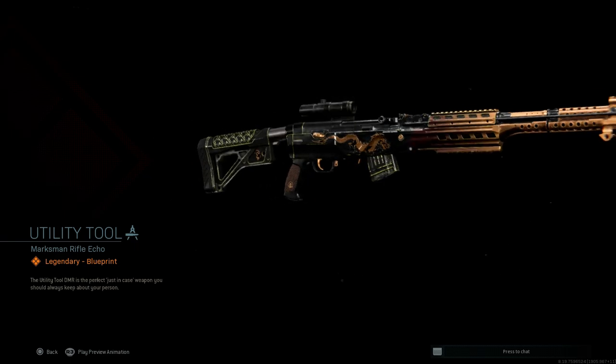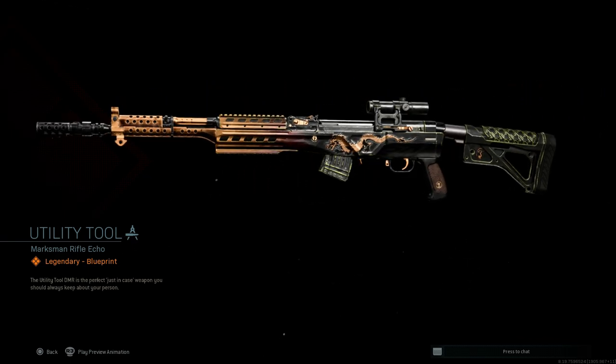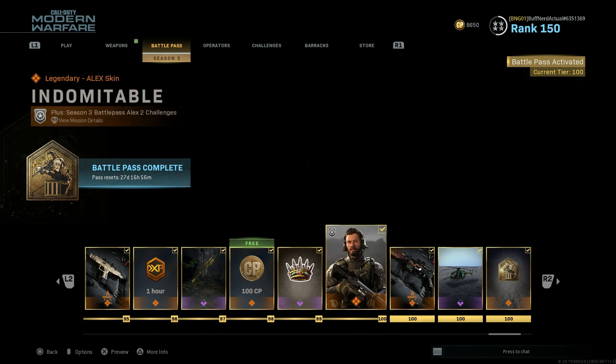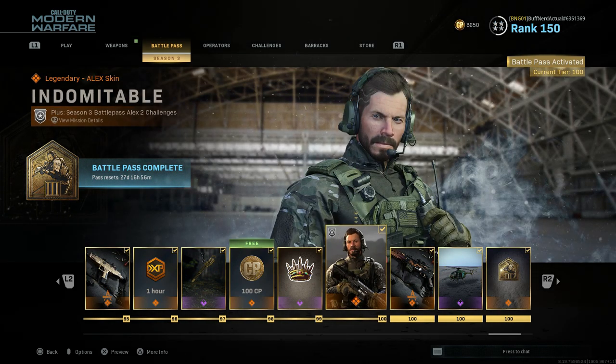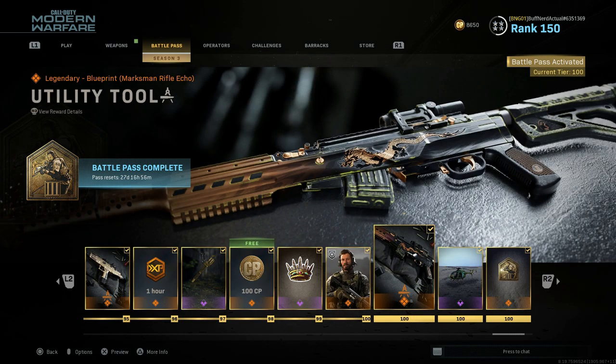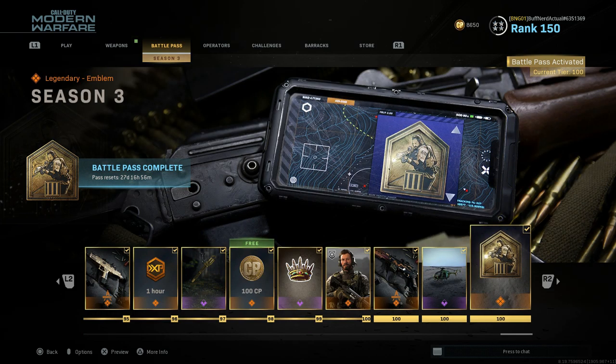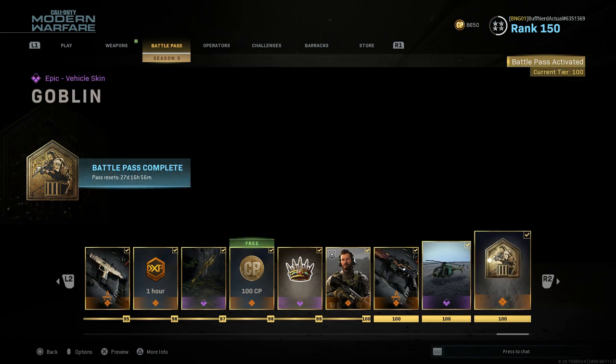Here we have our final design for the utility tool SKS variant, unlocked at tier 100 of the battle pass. At the very last tier 100 you get the operator skin for Alex called the Indomitable, the utility tool we're covering today, a skin for the helicopter called the Goblin, and your season 3 emblem for completing all the tiers.